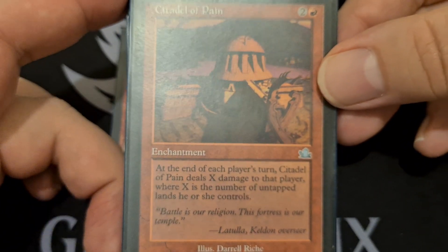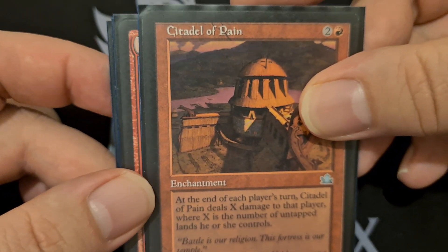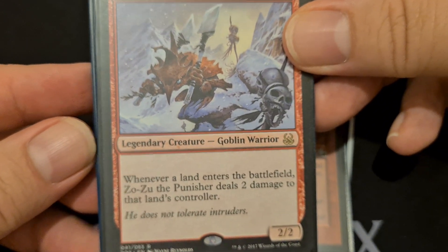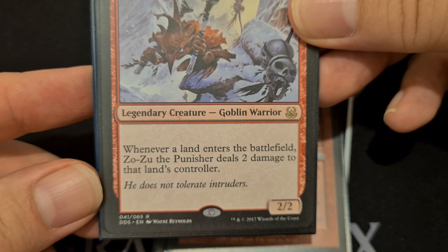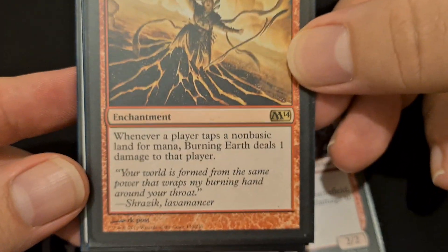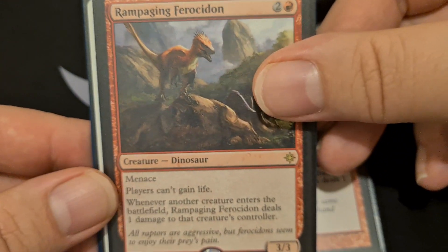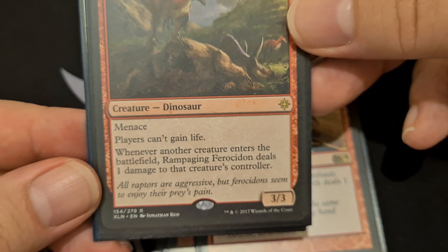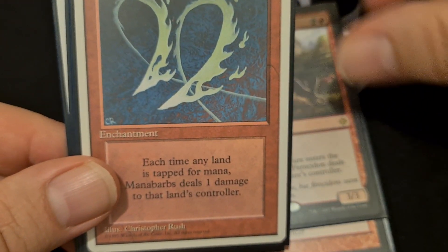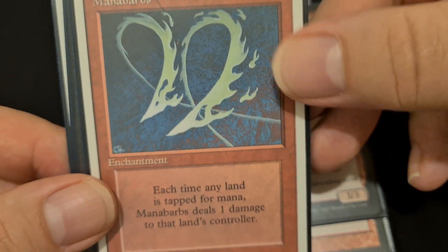How about Citadel of Pain? This three-converted mana cost enchantment has, at the end of each player's turn, Citadel of Pain deals X damage to that player where X is the number of untapped lands they control. It was much better back in the days of Mana Burn, because you were forcing people to tap and you were either taking damage or you were taking damage. Zozu the Punisher, of course, in this deck — this legendary Goblin Warrior, whenever a land enters the battlefield, Zozu deals two damage to that land's controller.